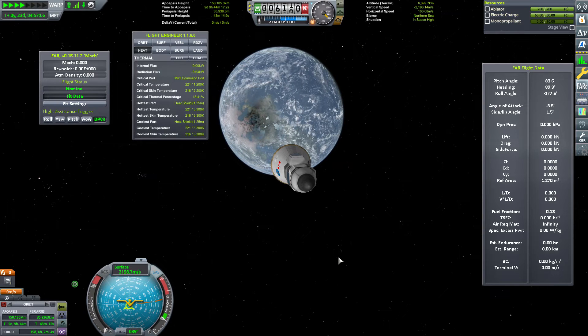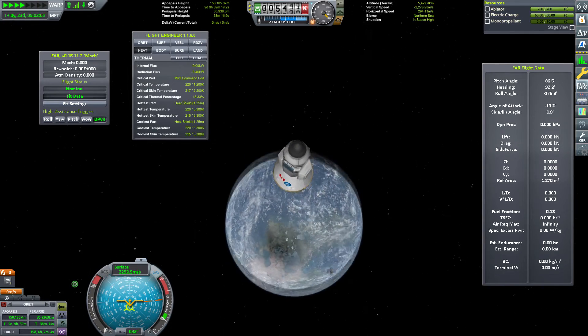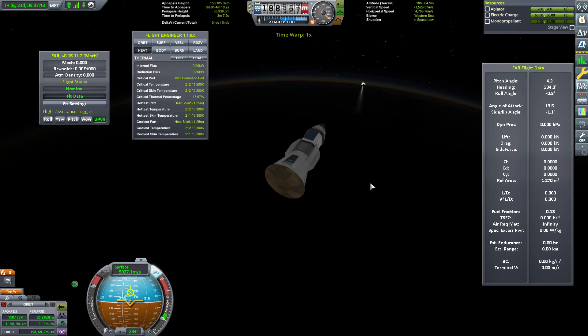I was looking at the surface of Kerbin going, what just happened down there? But that's not a problem with Kerbin — that's a solar eclipse in progress. Scatterer is doing its thing. You can see a moon take a bite out of the sun there.